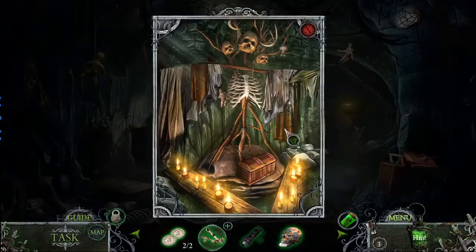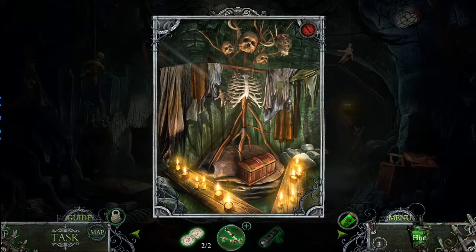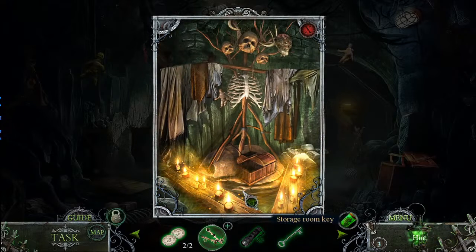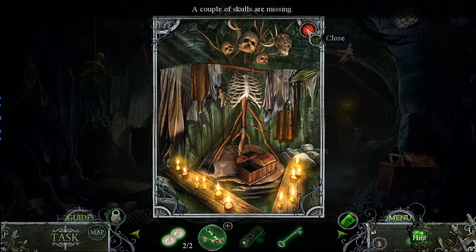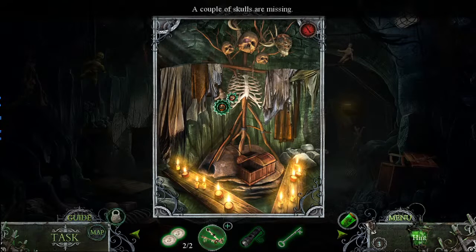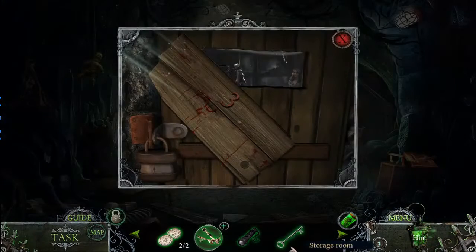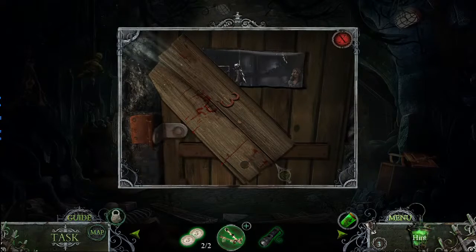I remember correctly this is missing a set of skulls. A key! Storage room key. It's probably a second store — because if that skull opened this compartment, then the second skull should open this compartment. I gotta rescue that girl immediately. Hang on, we're coming in!